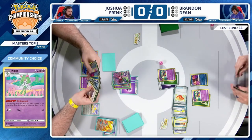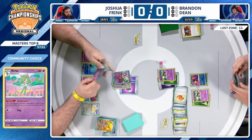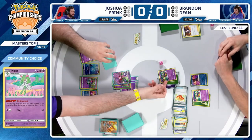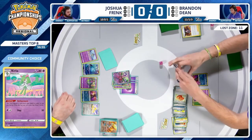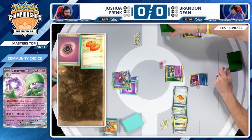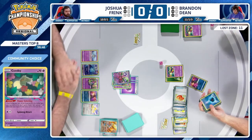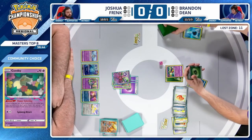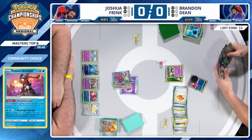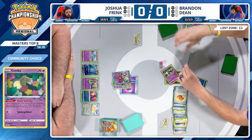Liam has now tied it up against Fabrizio — one and one, going to be a close game three for sure. Game one: Joshua going down to two prize cards, Brandon needs a lot of help. That starts with Concealed Cards. Found some Iron Leaves and Cramorant — neither of those are going to have enough damage to take a knockout on this Gardevoir EX.